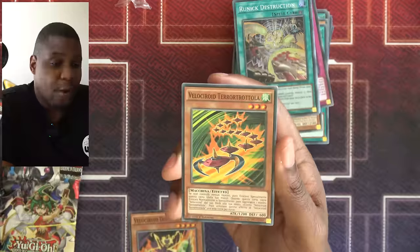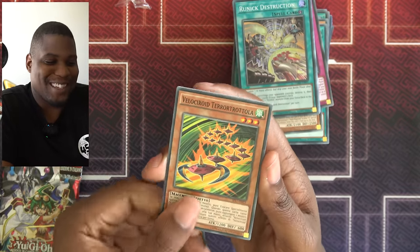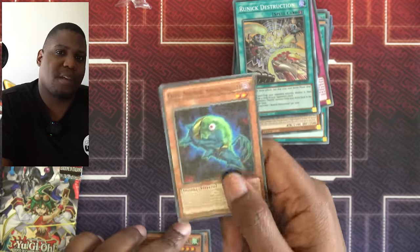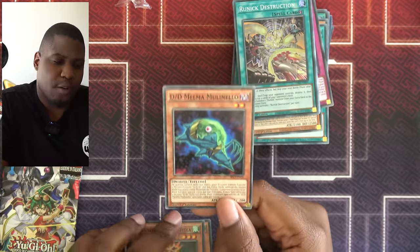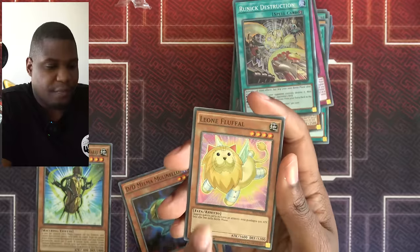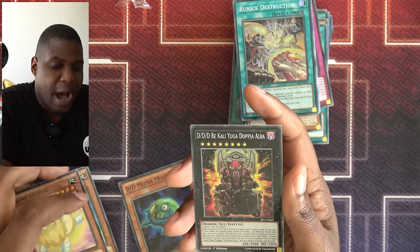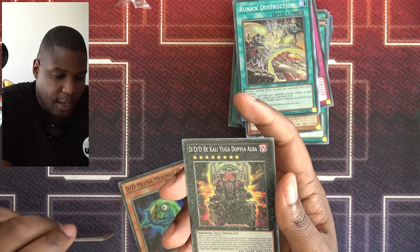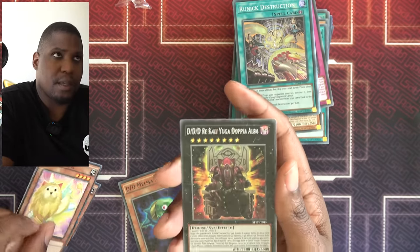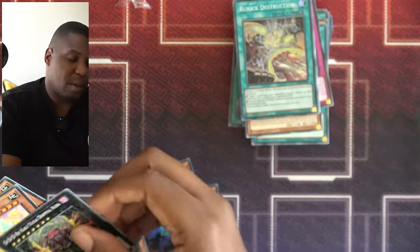Let's open up our Star Packs. Terror Top — that's cool because I got Takatenborg. Speed Roid things could be a thing! DD Swirl Slime — that's actually pretty cool because I got the Dark Joan of Arc DDD monster. I would need more DDs, but that's a start. Fluffy Lion. And Triple D Kali Yuga, who is a monstrous monster. However, I would need two DD level 8s, and I don't know how I'm going to make this thing.